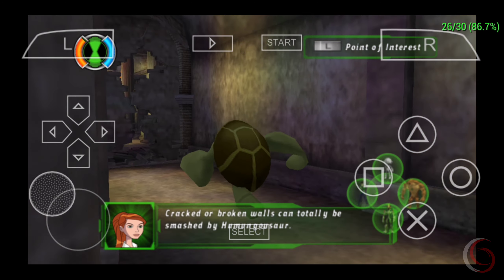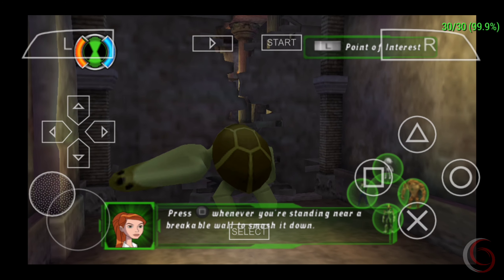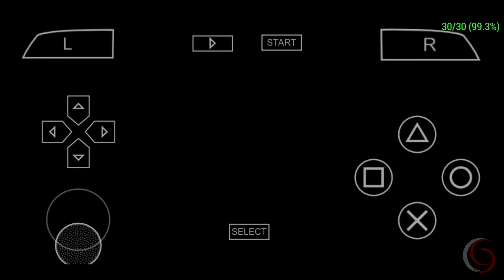Breakable walls can totally be smashed by Humongousaur. Press the square button whenever you're standing near a breakable wall and smash through it!